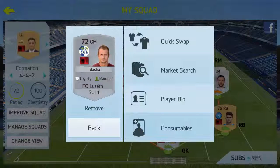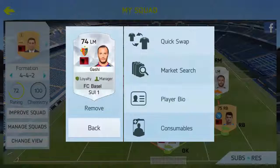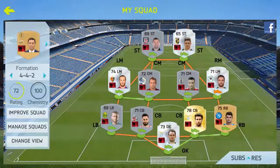We then have Basher playing for FC Luzern in the Swiss 1st Division. On the left we have Gashi who plays in the Swiss Division for FC Basel — quite a solid left mid actually, quite a well-rounded player. He's got 81 shooting and 77 pace, so he's quite a hidden gem borrowed away in the Swiss League.